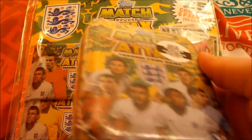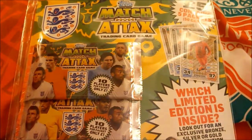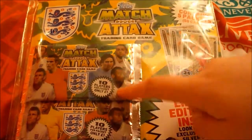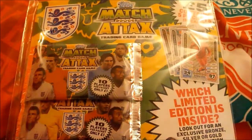I also have the Match Attax tin as well, which costs £5.99 — it's the one with Suarez on. I think I'll be getting the other designs as well; I'm not sure how many designs there are, probably three like in the Match Attax 2013-14 season. In this video I'm going to be opening the multi-pack and see if I get a Gold, Silver or Bronze Ronaldo. We've got a Messi pack, a Ronaldo pack, a Suarez pack and then another two Messi packs.